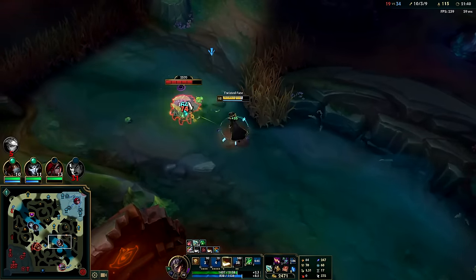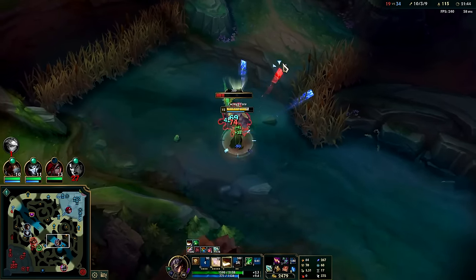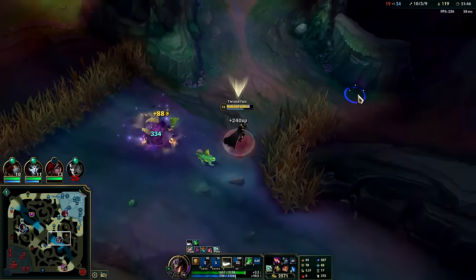As a team we're not grouping up enough — they have so much pick potential with Zac. Anyone out of position is in massive danger.